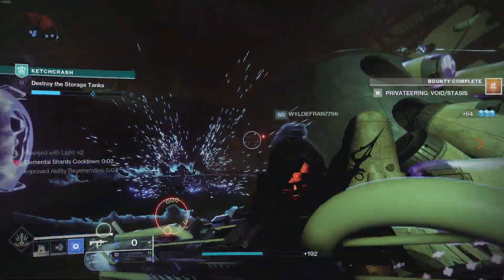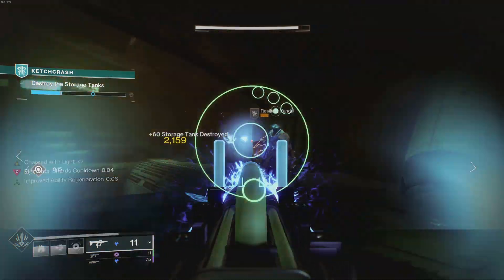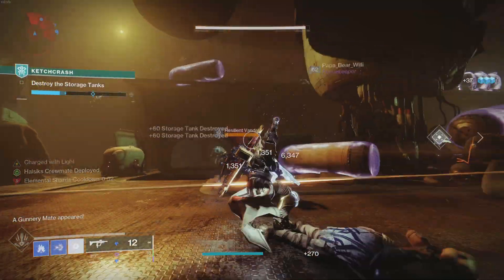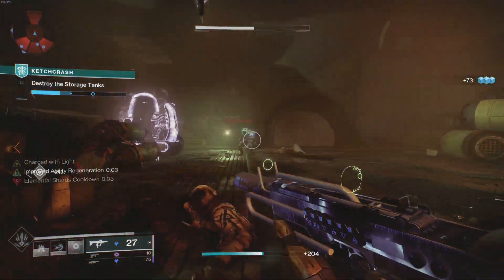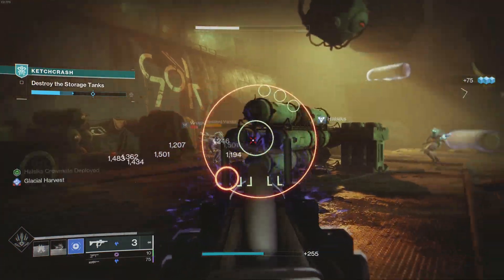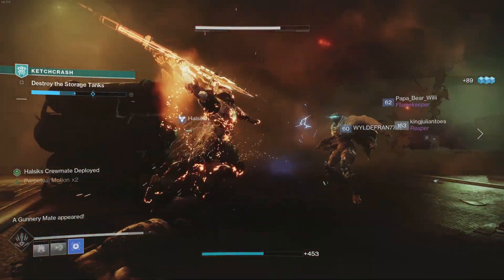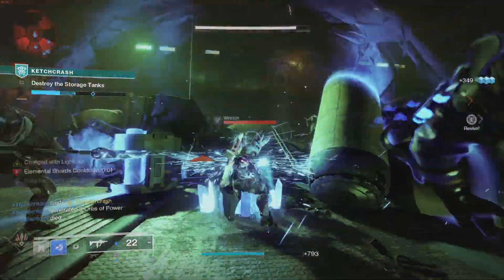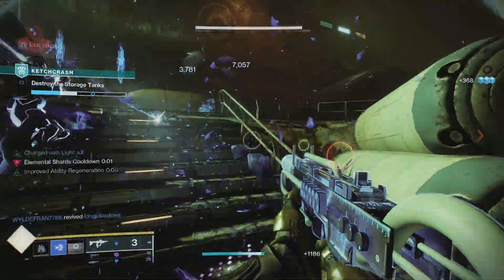This is a very solid area-control build. If you're focused on add control rather than massive boss damage like bubbles or Thunder Crash, throw on Stasis — it is really good. Your fireteam might hate the crystals blocking shots, but if you break them you deal a lot of damage around you. Every time I come back to Stasis I'm reminded it's the best subclass in the game. Even though Strand looks cool with the grappling hook, Stasis is still top-tier for me.